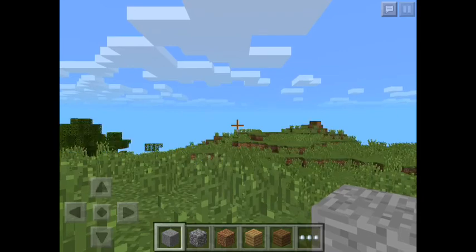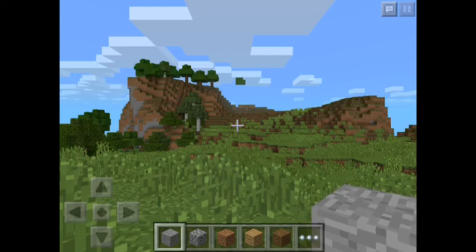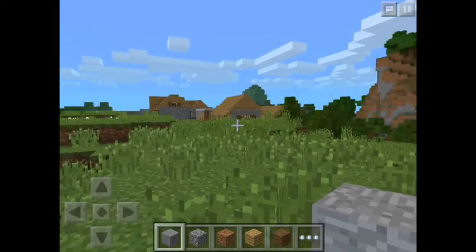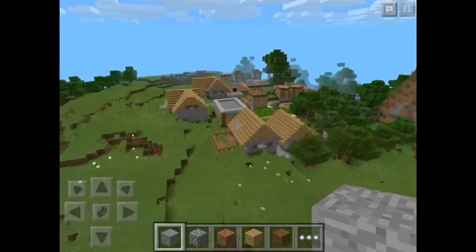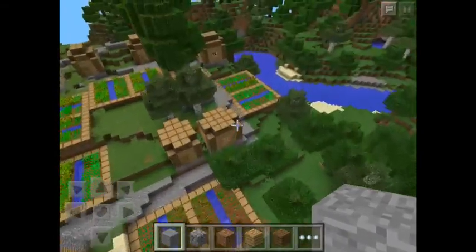Here's your spawn place and you can see a hill in front of your spawn. When you go straight you can see a hill, but when you turn your camera left you can see a pretty big village with a very big tree over there.